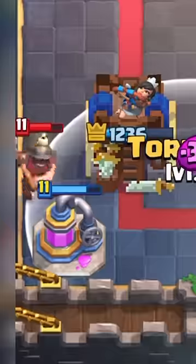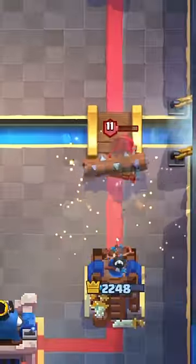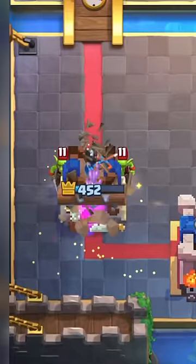For Legendary, it has to be The Log. To be honest, it's an amazing spell — it can push any card, which can be useful in many situations, and it gets so much value sometimes.